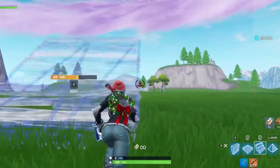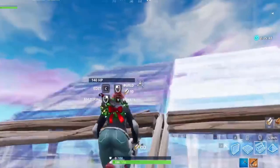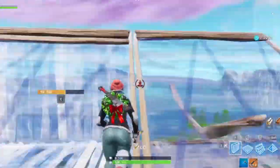After you've got the single ramp push down, spend a couple of minutes warming up your double ramp push too. This one is typically hard for newcomers, but once you get it down, it's not that difficult. This push is a lot more situational and you'll use it a lot less, but it can come in clutch in certain situations.